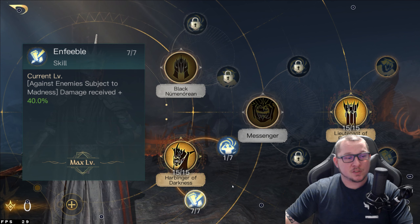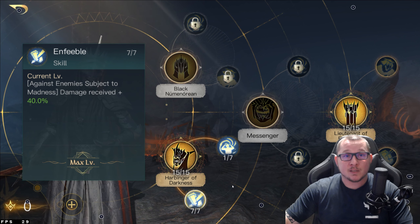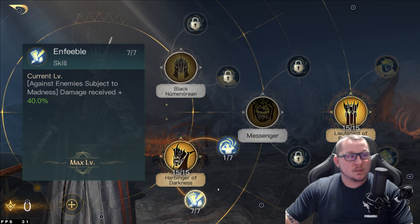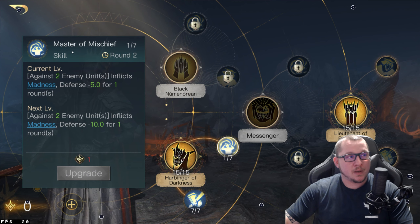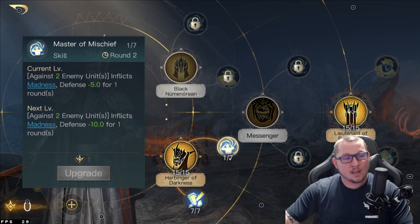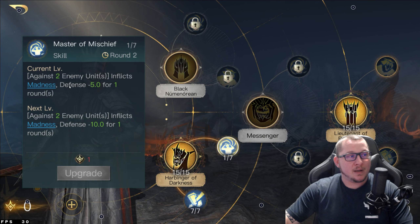I think this is just going to be the line to go. I have figured out, most recently, that the Madness on Commanders is pretty epic. It's an insane build on several different Commanders. After you put those seven points in Enfeeble, go ahead and put seven points in Master of Mischief. You can technically put those seven points in before you do Enfeeble, but against two enemy units, it inflicts Madness, defense minus five for one round.